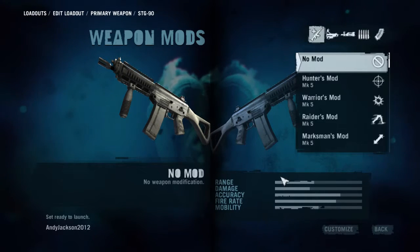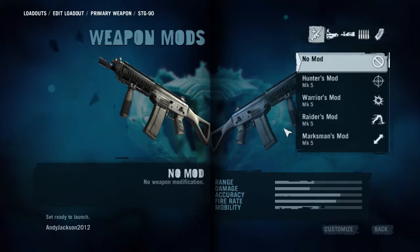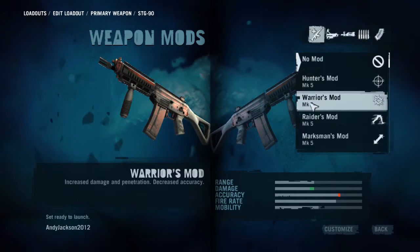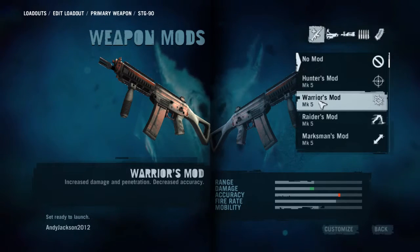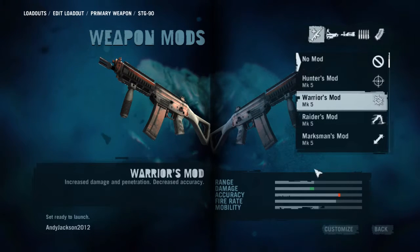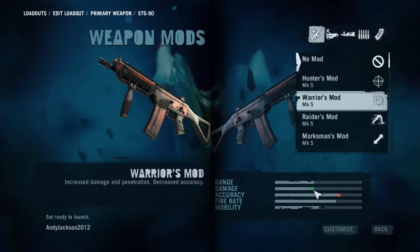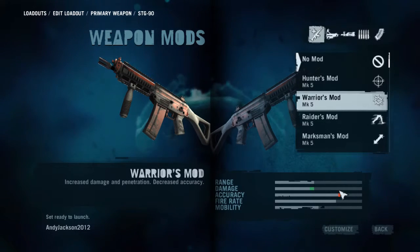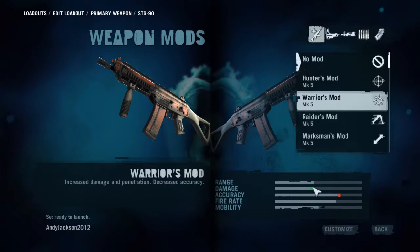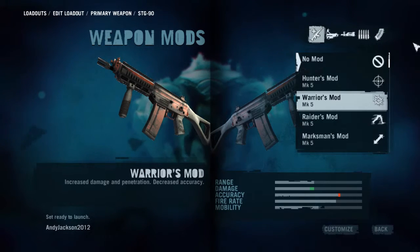When you download content, you get these other options, and they go from Mark 1 to Mark 5. These are all Mark 5. You can see the difference — downloading and getting a Mark 5 has an increase in damage. This little green amount is an increase in damage, and the red amount is a decrease in accuracy. So you get a little bit less accuracy but more damage. If you don't download, you won't get these — so that's an advantage.